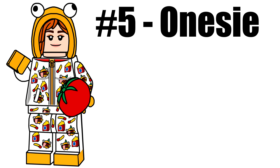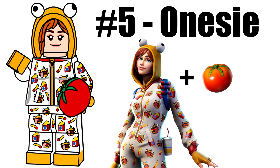Onesie is our next Season 7 skin, and she uses a new hood piece similar to Laloid's from the LEGO Ninjago Movie. Her accessory is a regular tomato, using the same new piece from Beef Boss.